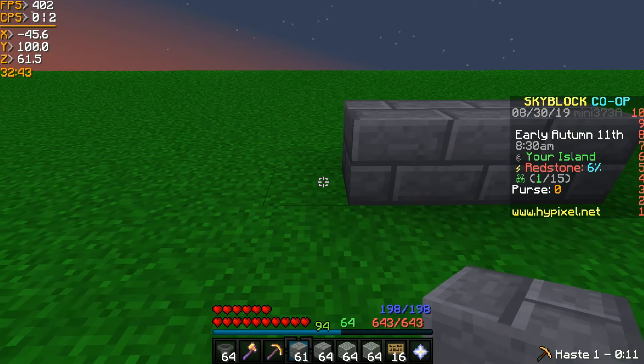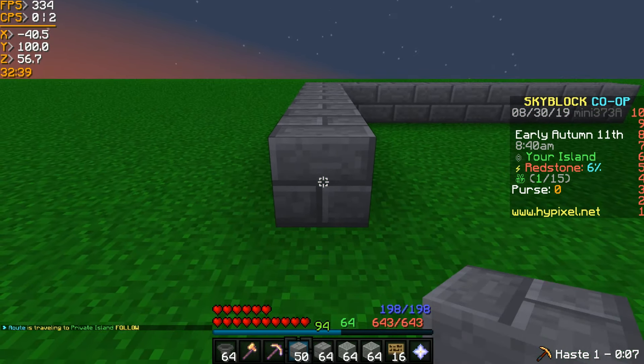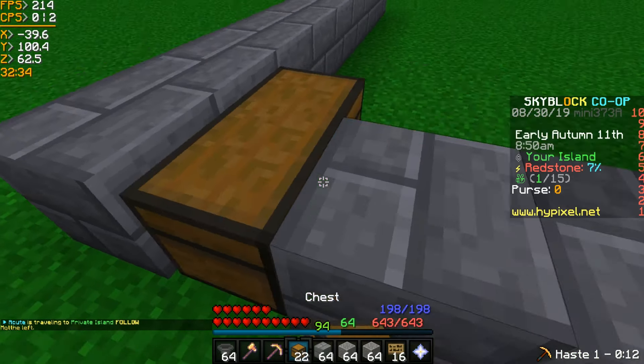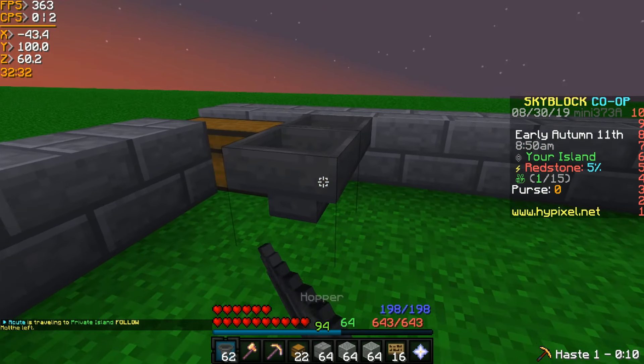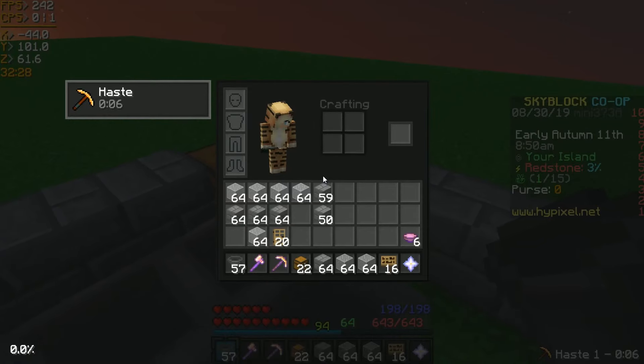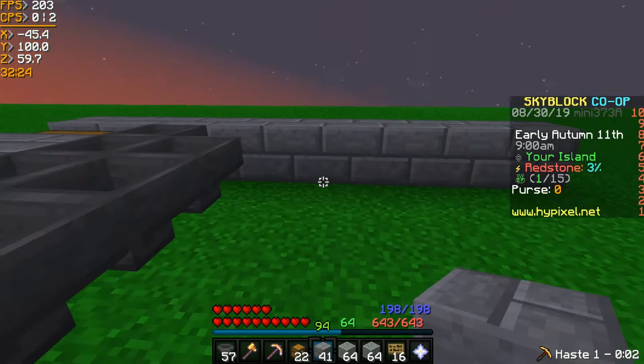Alright, we're going to start this out by going 9 blocks across. And then from that block, go 6 back. Go over here, break this block. And this is where the storage is going to be. I definitely would recommend more storage than this — this is just for show. Make this array of hoppers and then just fill in the stone so you have a 9x7 platform.